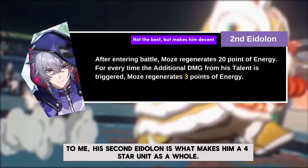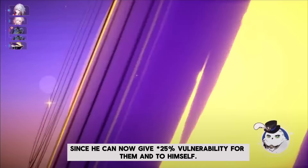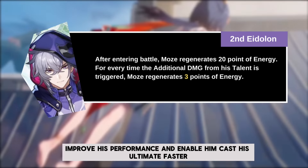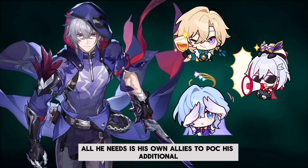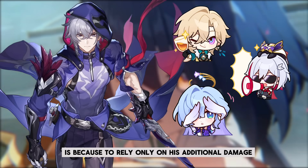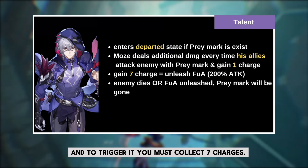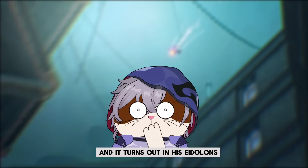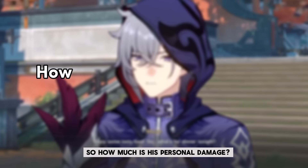His E2 is what makes him a strong 4-star unit overall. Having E2 unlocks E1, which gives him access to follow-up team synergy since he can now give 20% vulnerability for follow-up attacks. His additional energy regeneration may not be much, but it will improve his performance and enable him to cast his ultimate faster. Since once he is in a departed state, all he needs is his allies to proc his additional damage while generating energy. However, relying only on his additional damage may not be a great idea since the numbers are weak, the follow-up damage may be just decent, and triggering it requires collecting 7 charges with no guarantee of crit hits. There are also no Eidolon improvements for faster stack generation unless you have him at E6.